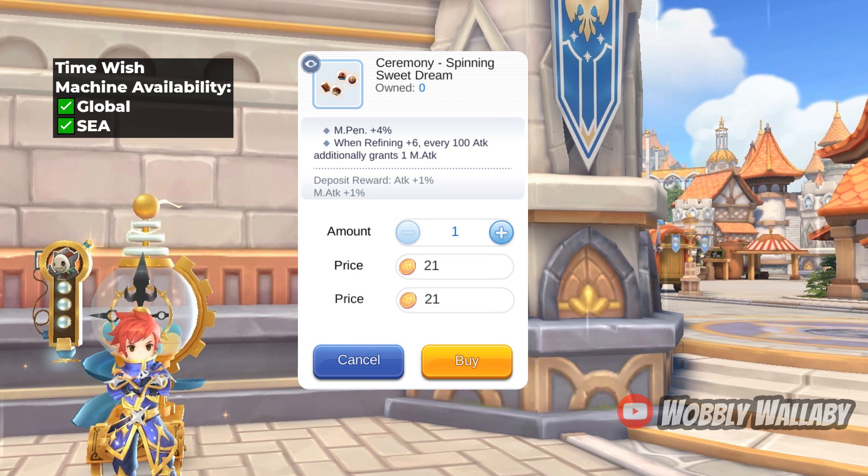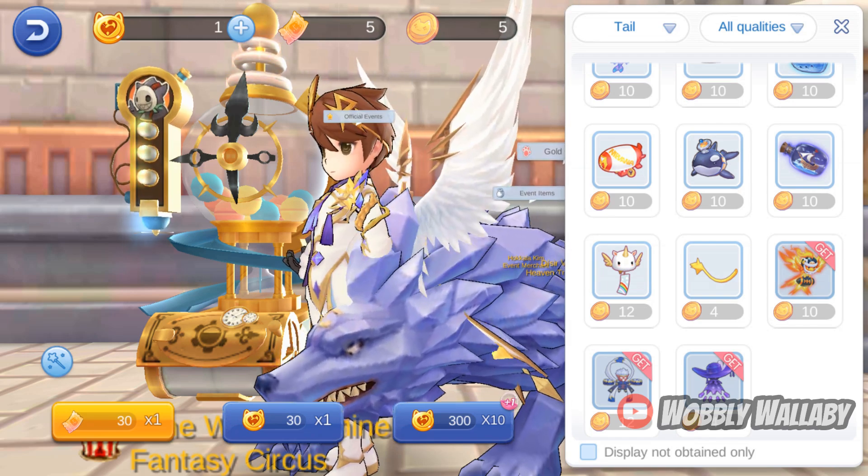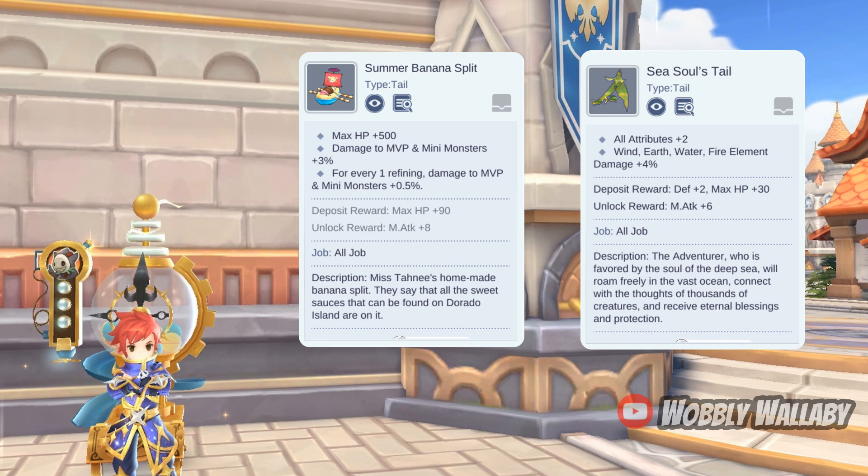Next are tail items. The free-to-play alternatives are difficult for tails. The two generic ones I'm going to recommend for all of these tails are Summer Banana Split and Sea Soul's Tail. Against MVPs, a high-refined Summer Banana Split does well. If you're using an elemental type, the Sea Soul's Tail adds some great damage.